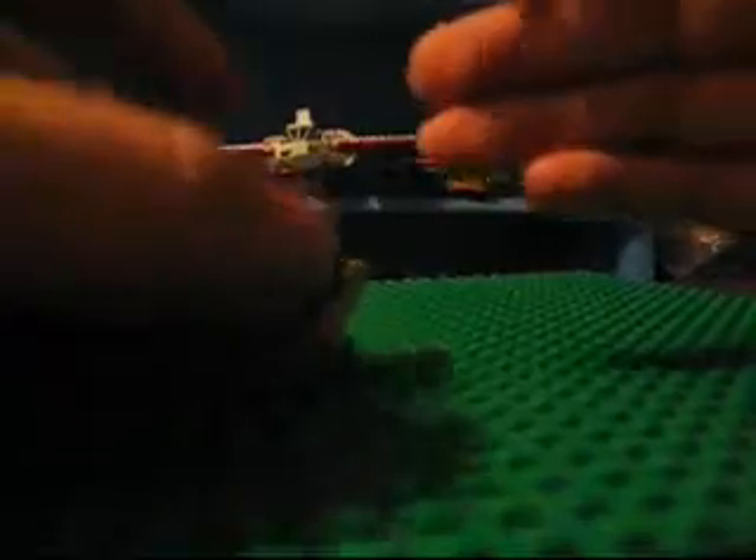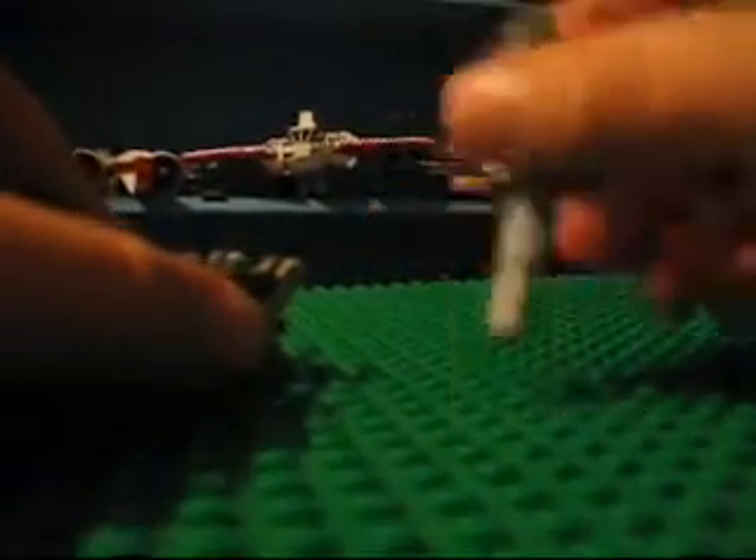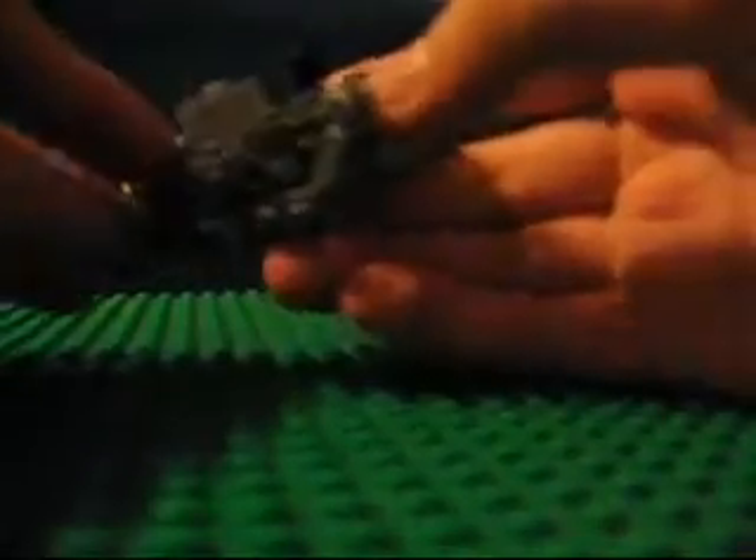Now, to transform him. You want to take off his cannon. Then you want to flip up these, just to get them out of the way for now. Then you want to flip up the head, so he's like this. And then you take these black pieces at the back, bring them out, and rotate around. And those will become his feet.